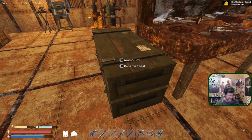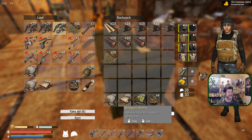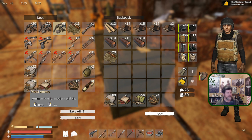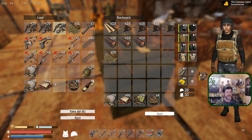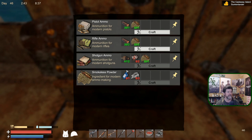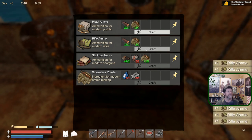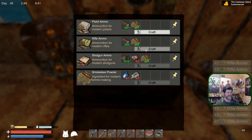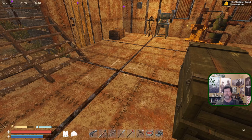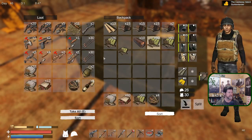We've got quite a few copper, but we're out of ore so we gotta go get some. Bullet-wise where are we? 60 rounds. We've got plenty of the pistol, not so plenty of the shotgun but I don't use that as much. It's mostly the rifle that we're needing. One, two, three, four, five — ten of those. That took out all the powder. Okay, well we have lots of rifle ammo now.